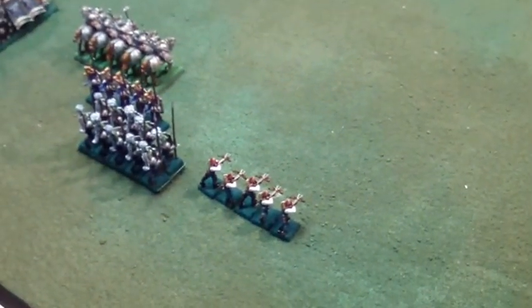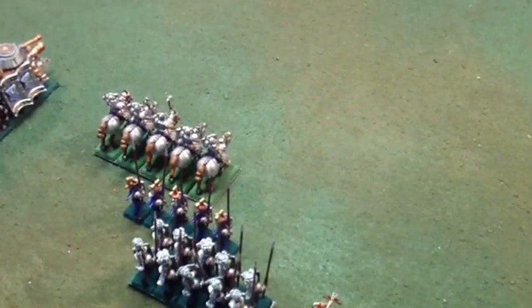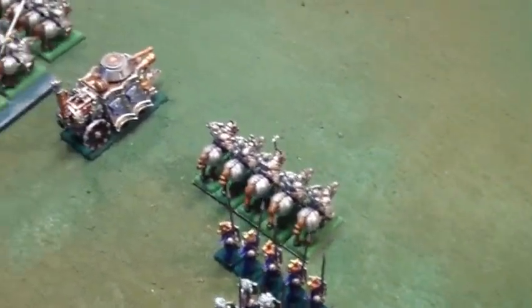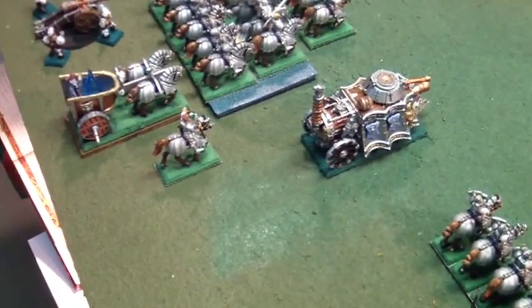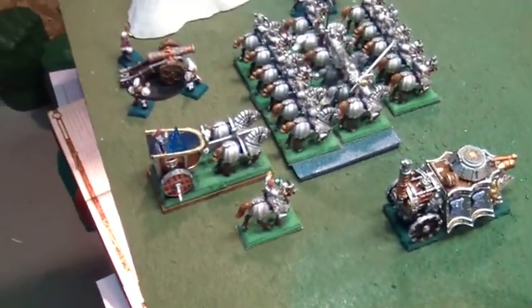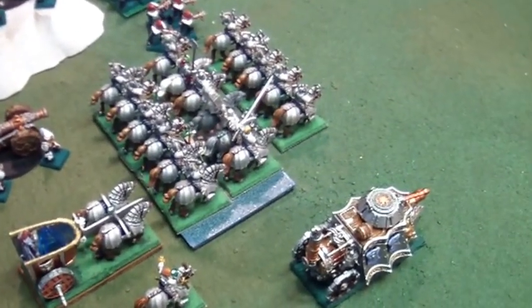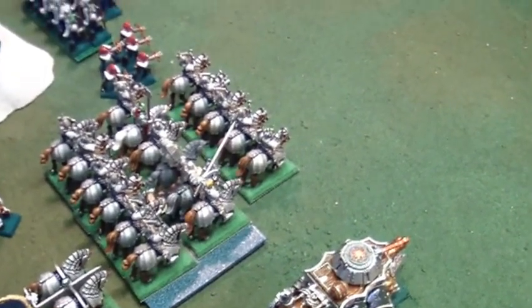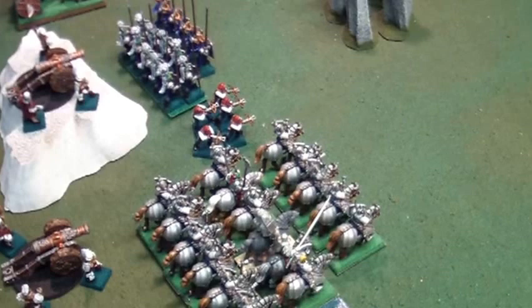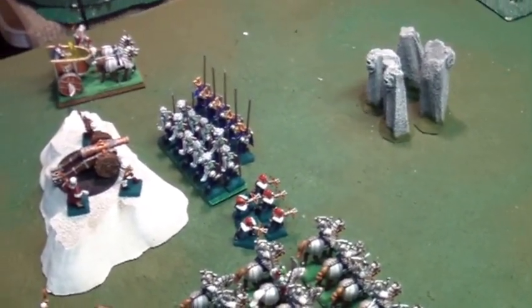I'm using the same list as before: spearmen with no shields as a detachment, five crosswomen, five spearmen detachment with no shields, five knights with the musician, and a steam tank. We have a level four of life, and this time I'm not putting them in the unit. We have the huracanum, and the upgraded regular knights — not inner circle — plus five knights in front with the musician. Five crosswomen is a detachment, ten spearmen with no shields, and a five spearmen detachment, no shields.